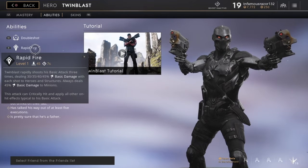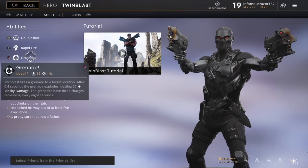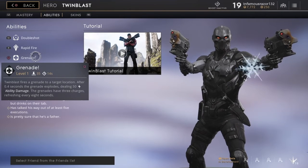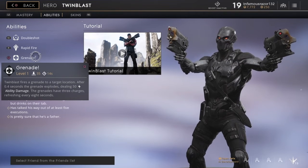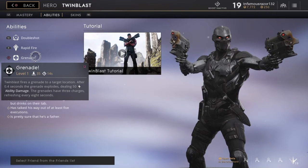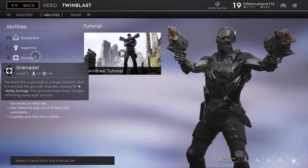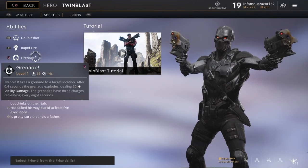Next we have Grenade. I think he fires it from either his hip or his elbow — you probably can't tell either. I love this move because it does area damage. Twin Blast throws his grenade and whatever area it lands in, it explodes, damaging enemies with up to 50 energy damage. This consumes 34 mana and takes 14 seconds to recharge at level one.